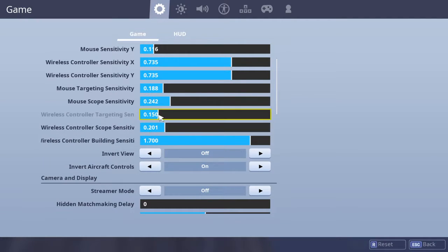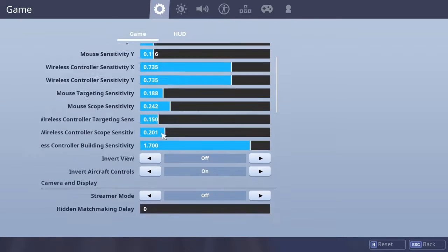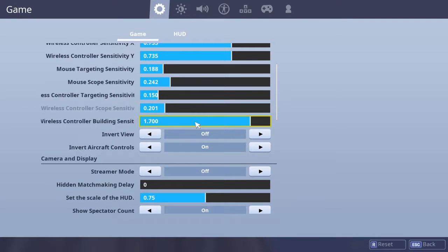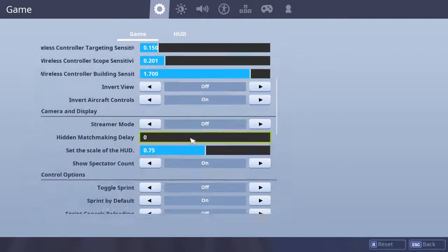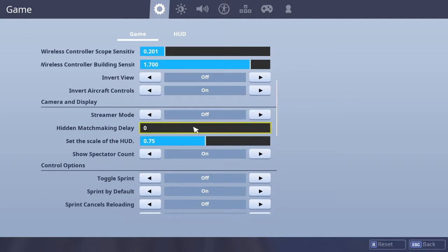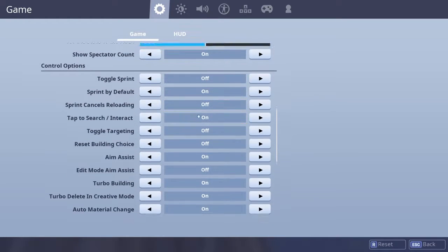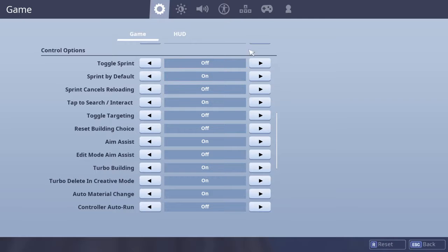Scope sensitivity — I used to play it on 30 but I like it lower now. Building sensitivity: 200 for controller scale. HUD scale: 75. Stick mode: off, toggle sprint: off — I hate that and can't really do it.